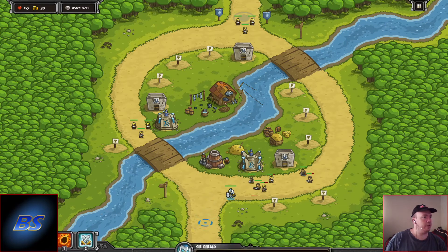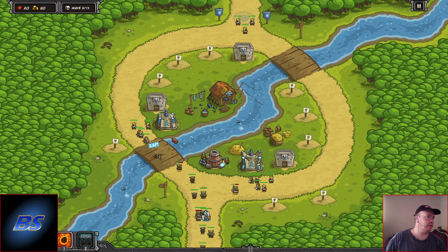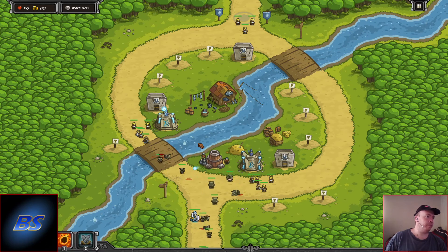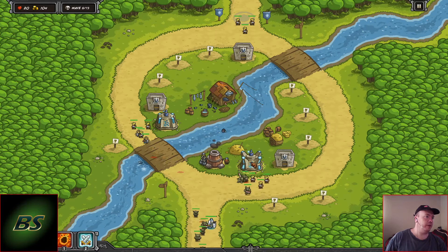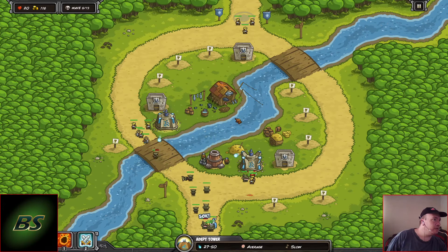Next level — let's get him right in front there, he's not scared. I need to back up this side a bit because this mage tower will just wipe out everything. We need another 216.